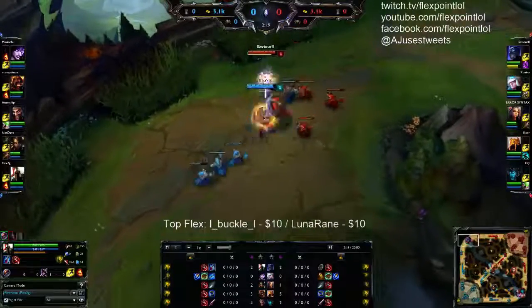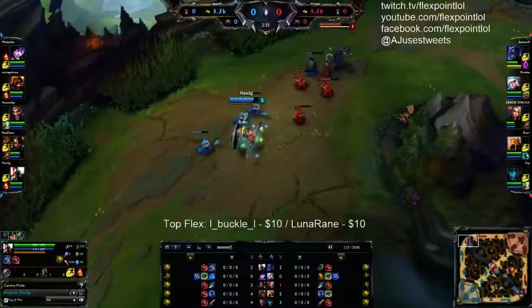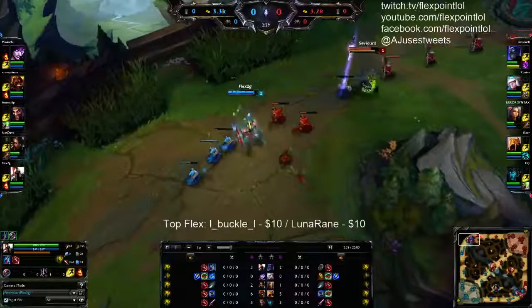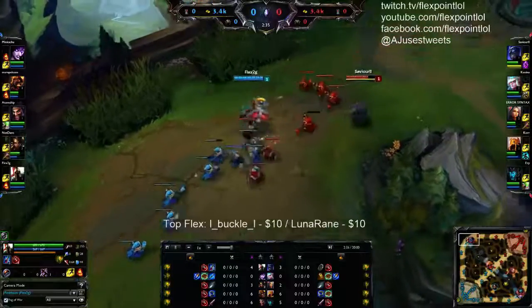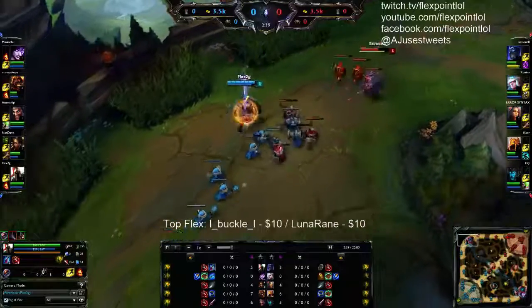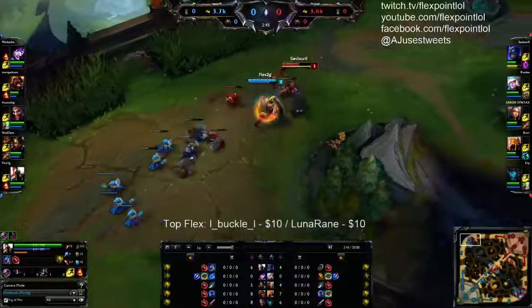E helps with last hitting because you crit minions below a certain threshold. You can start Q and chunk them to half health, but when you hit level two you're not gonna have much mana. With E you don't waste mana because it has an eight-second cooldown and you just reserve it.